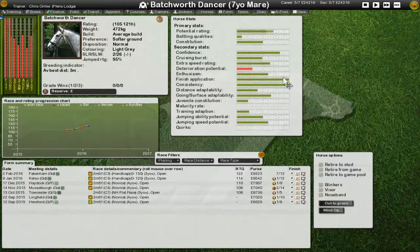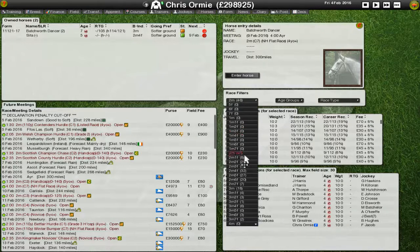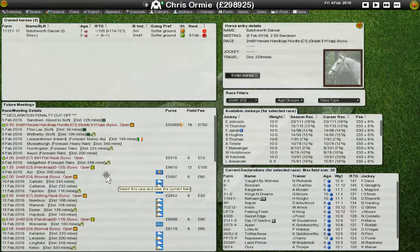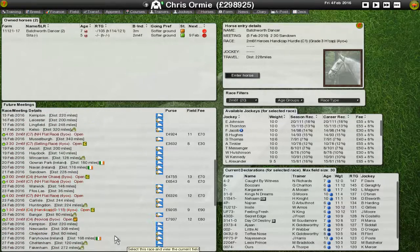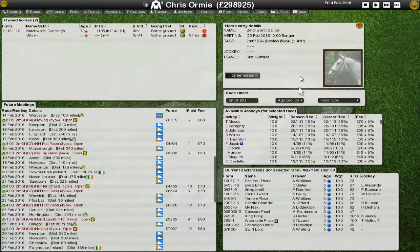If I can breed that laid-back trait into a line of horses and pair it with Batchworth Dancer's full finish application, decent cruising burst, and everything else she gives - then later add more and more potential by breeding in better horses - I think we might have the beginnings of a really nice horse from these two mares. So we're going to try a novice hurdle on the 14th of February, ten days away. Batchworth Dancer outclasses all the other horses in that race, so I'm hoping she does quite well.